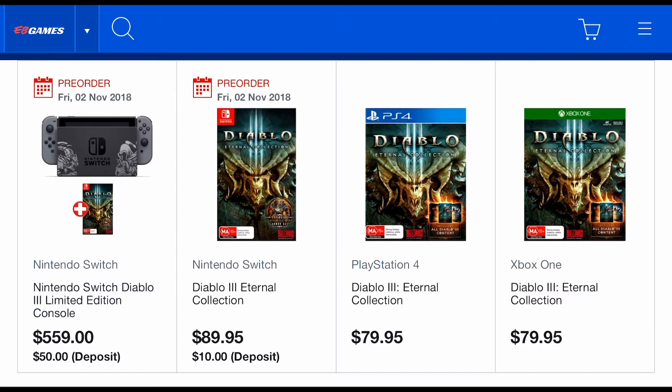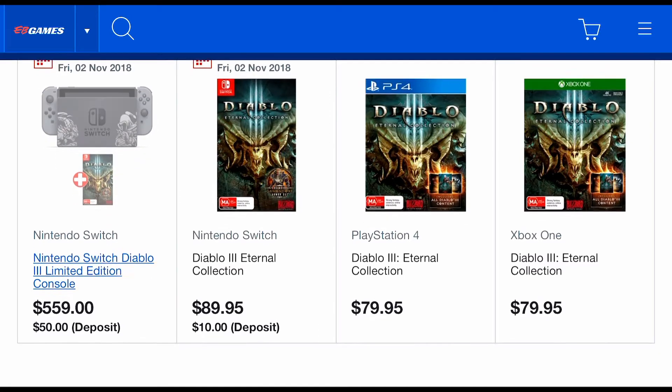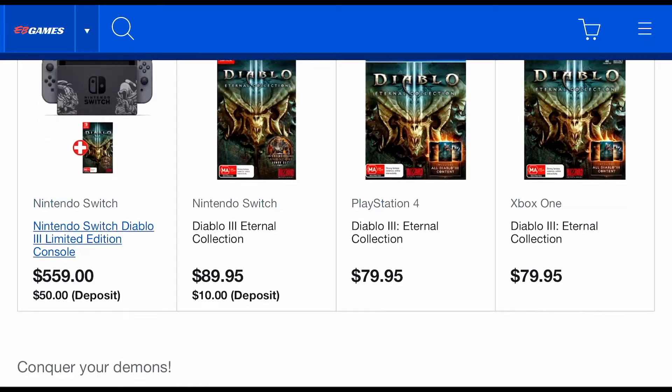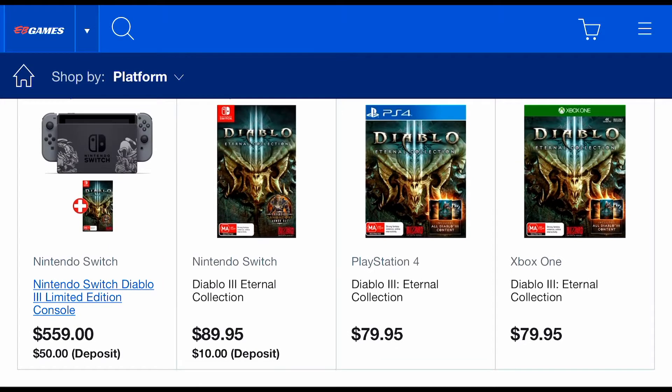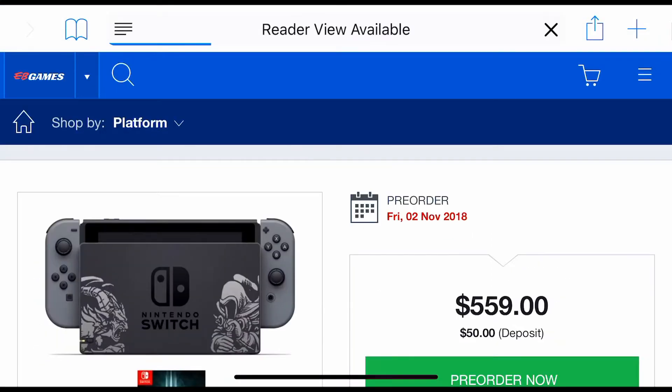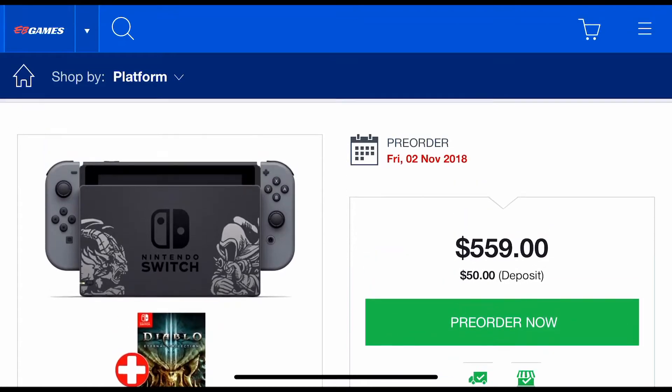If you guys just wanted to grab the game alone, that'll cost you $89.95 — the same price as a PS4 game — so you're getting the full Diablo experience on Switch. If you wanted it on PS4 that's $80 Australian dollars, and Xbox One is $79.95. I wonder why Switch games are more expensive than PS4 games — let me know in the comments below why you think that is.